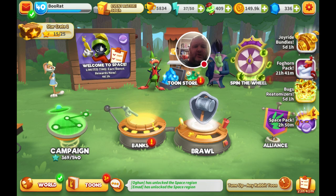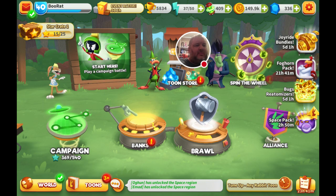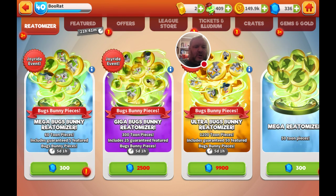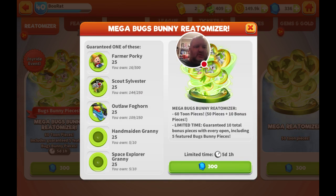Anyway, I'll probably bring you back in a couple days and show you my progression. There's also a Bugs Real Miser offer where if you spend 300 gems you're guaranteed 60 tune pieces including 5 featured Bugs Bunny pieces — so there's that if you really want to do that.